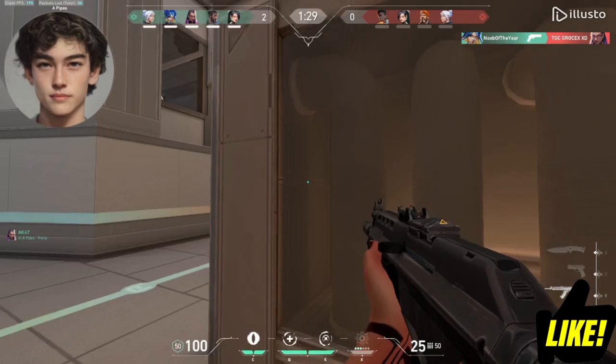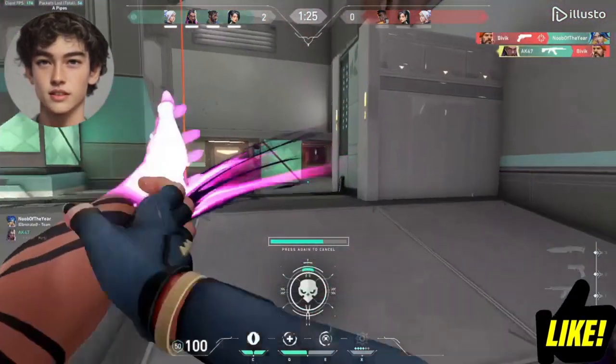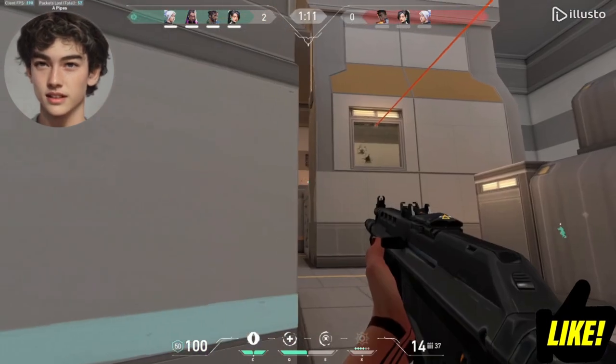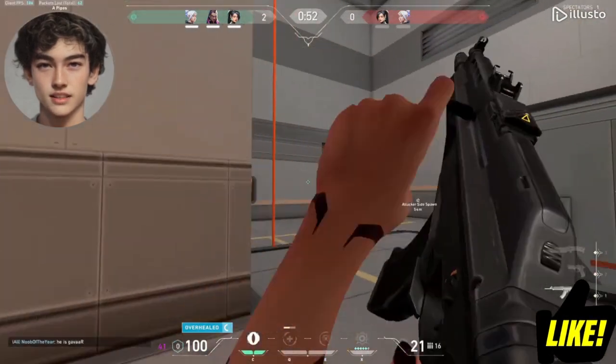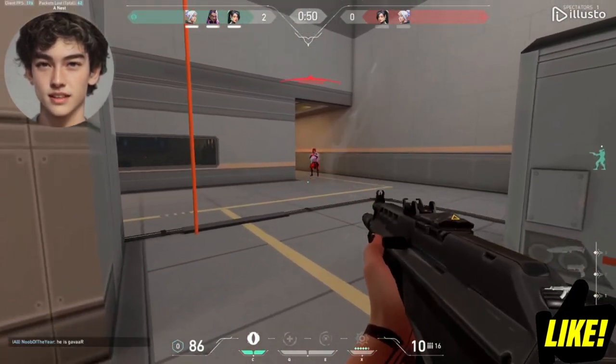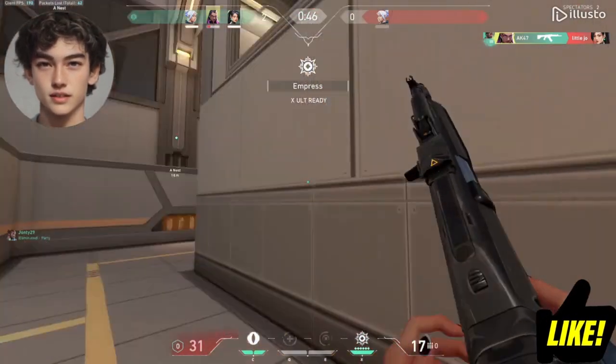Leer allows her to blind enemies, making them vulnerable. Devour lets her consume the soul orbs of defeated enemies to heal herself. Dismiss grants her invulnerability for a short period, giving her the edge in gunfights. And her ultimate ability, Empress, enhances her abilities, boosting her combat potential to the max.